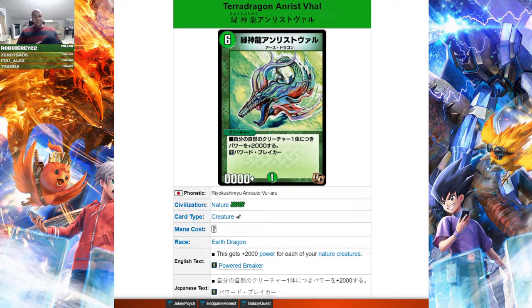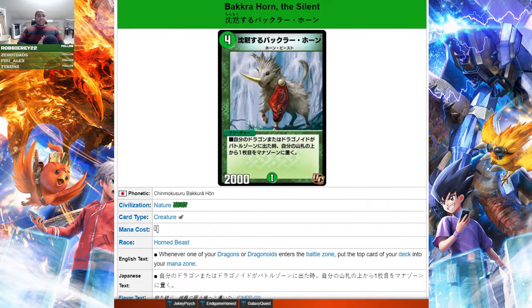Next up we have Terror Dragon on Riskvol — a six mana earth dragon. It gets plus 2000 power for each of your nature creatures and it's a power breaker. It does top out at 14,000 power. While it's nice for a six mana uncommon, you have to fill your board with nature creatures, which is easier said than done. You need itself plus two others on board to make it a 6000 power double breaker for six mana, which is largely outpaced by other cards. I think there are better dragon budget options out there.